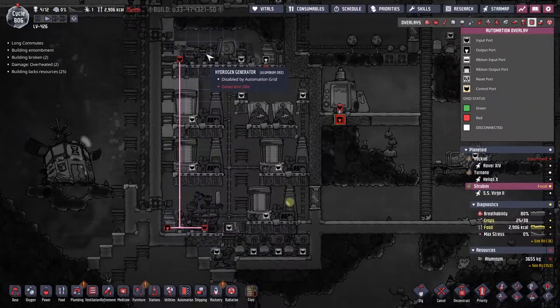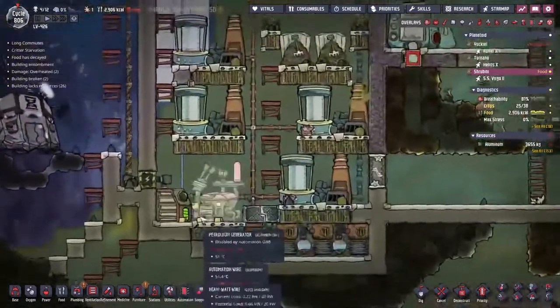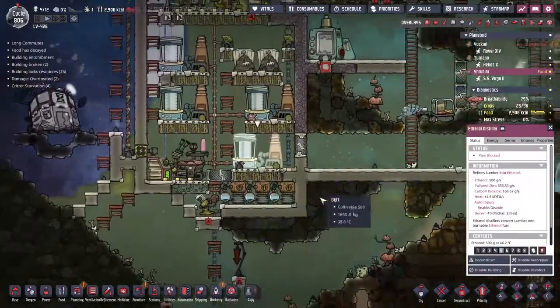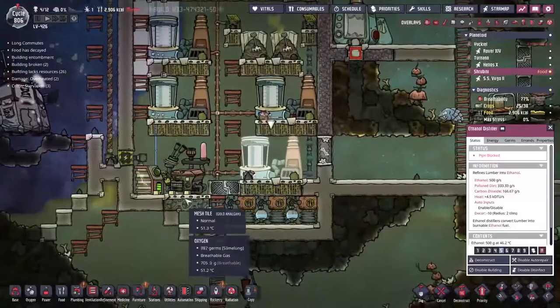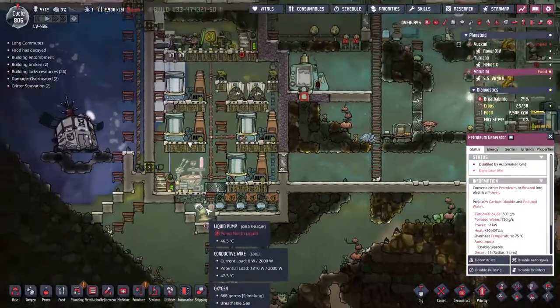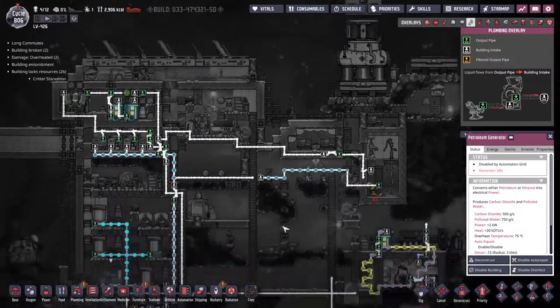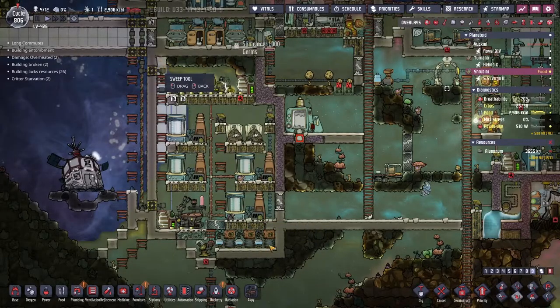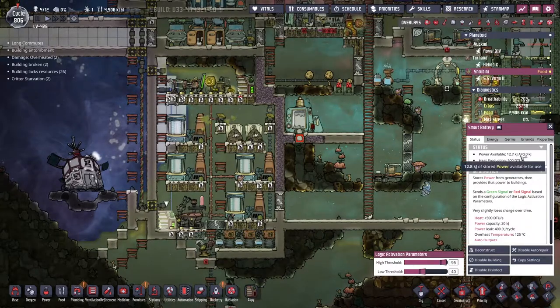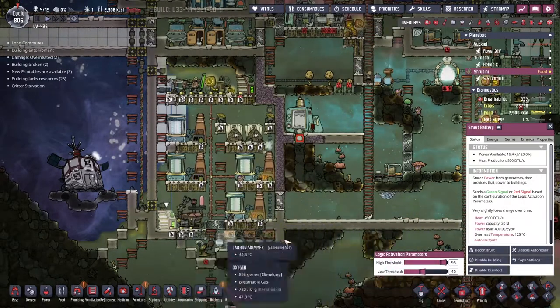The petroleum generator doesn't burn petroleum - it burns ethanol we make from the lumber from these trees growing everywhere. That then produces polluted water which goes through some scrubbers and we end up with clean fresh water. That's the plan anyway. The fact that we're not chewing through much power is causing issues. I'm never sure whether I want these low thresholds really down low or the high thresholds really up high.